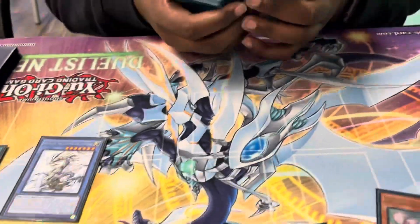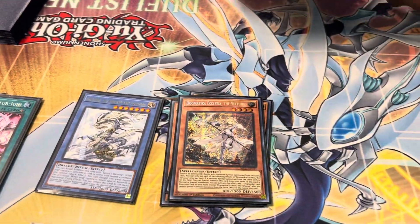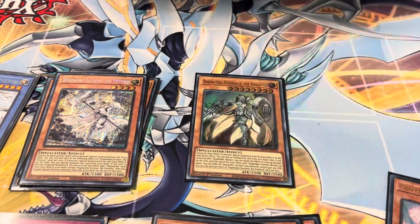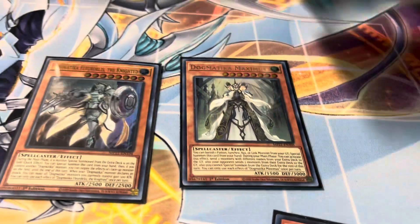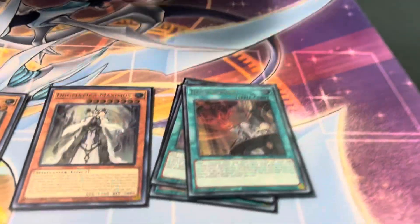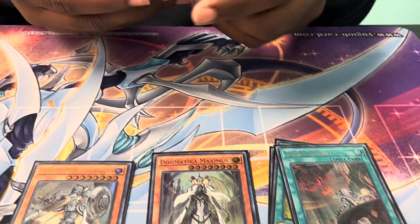And the Dogmatica package: three Ecclesia — wow, three Ecclesia. One Flur. One Maximus. Three Servants. And this deck plays so many different tech spots.